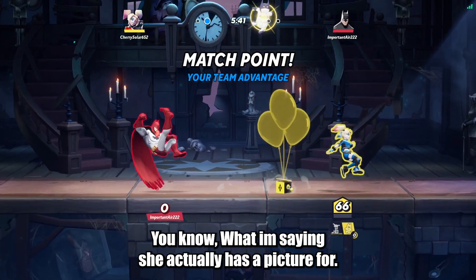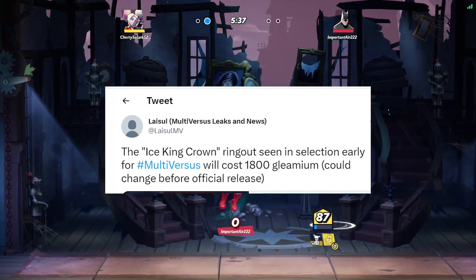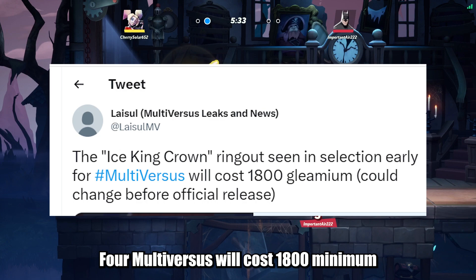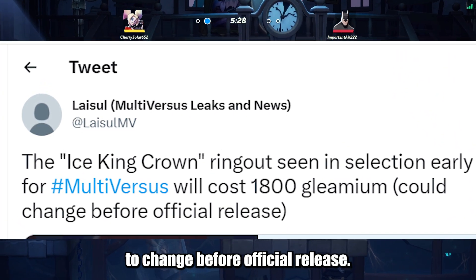This one she actually has a picture for — it's an Ice King ring out. I'm going to leave a link in the description. The Ice King crown ring out seen in the selection earlier for Multiverses will cost 1,800 Gleemium — good change before official release.